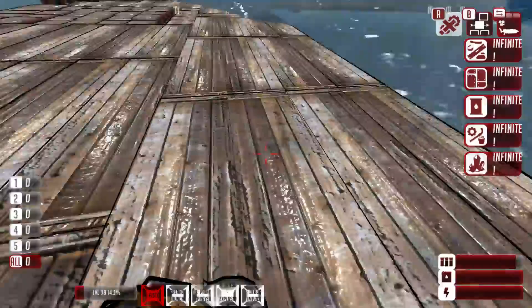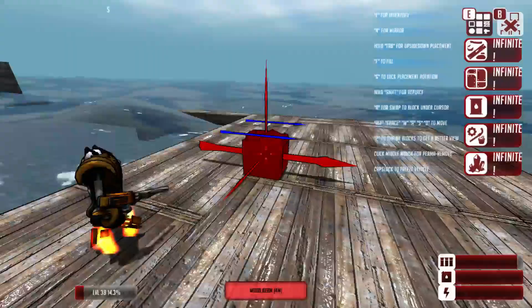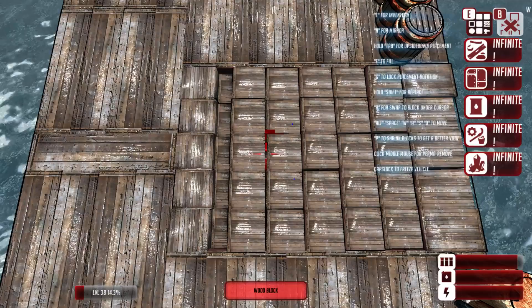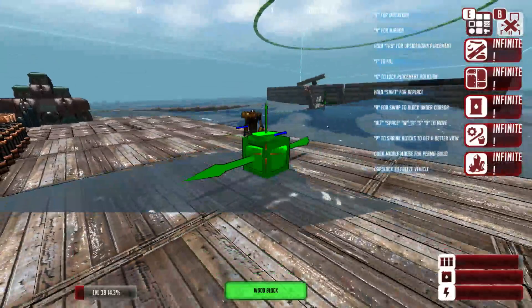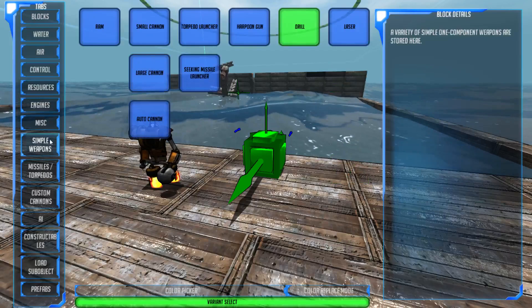I usually like to put a bunch of those into a sequence in order to get things done. I should mention when you're building something - if you aim at the back wall and hit B, it'll start building there. If you hit B up in space, it'll start building at what I believe is the center position of the ship. Anyway, that is the seeker missile launcher, so let's move on from that.